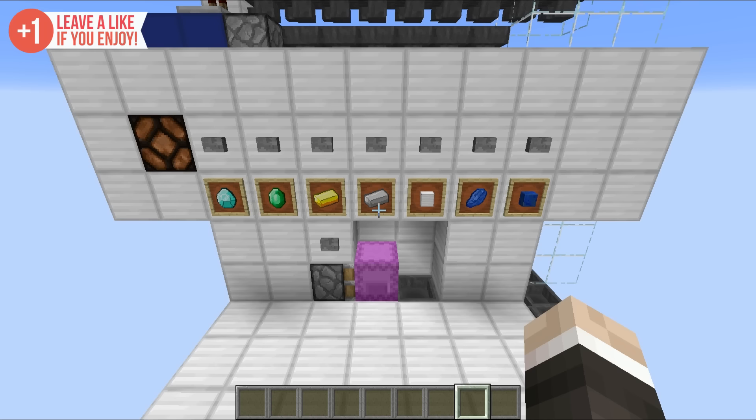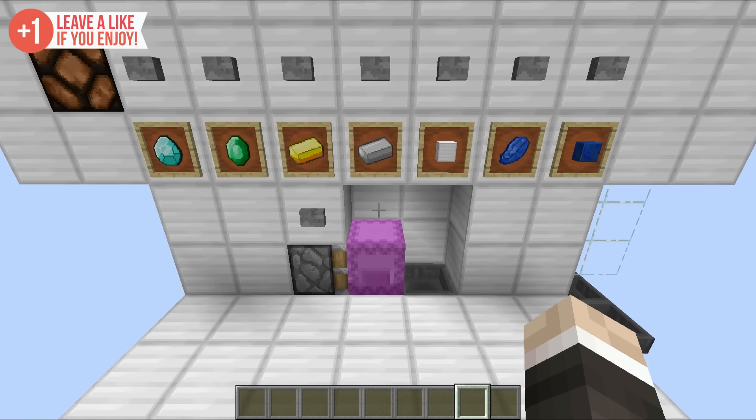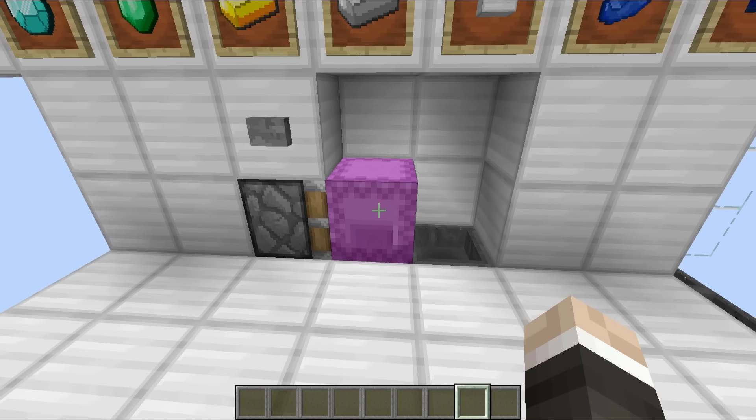Now two of them really stand out to me. We've got the observer block, which is essentially a block update detector, and also we've got this thing right here known as the shulker box.